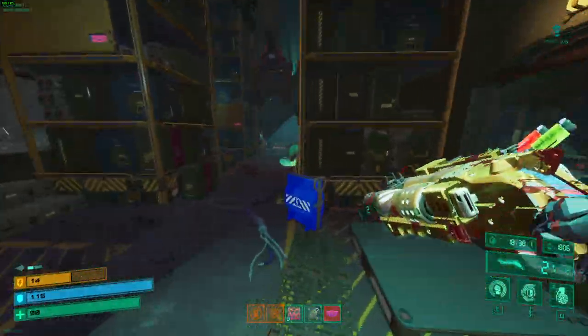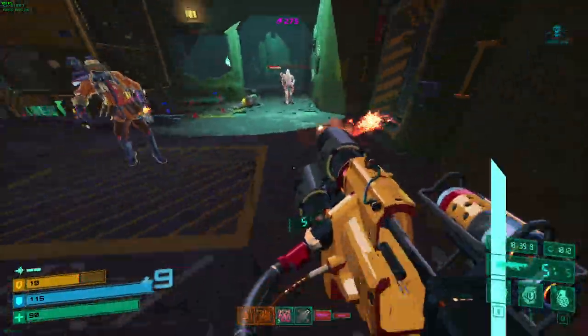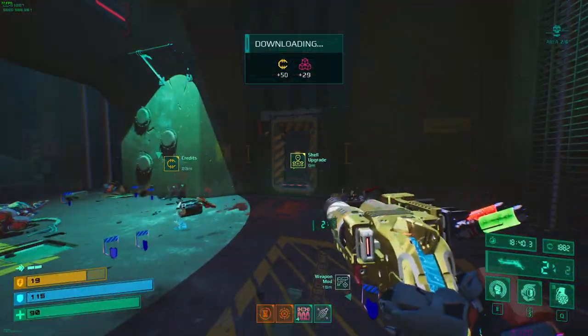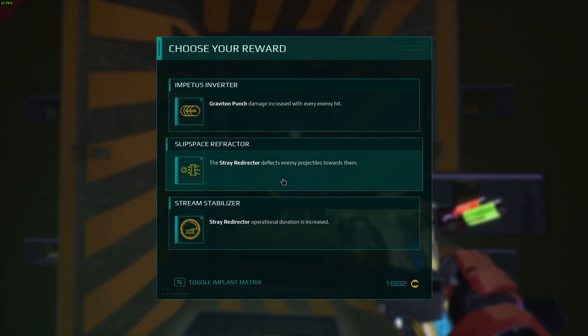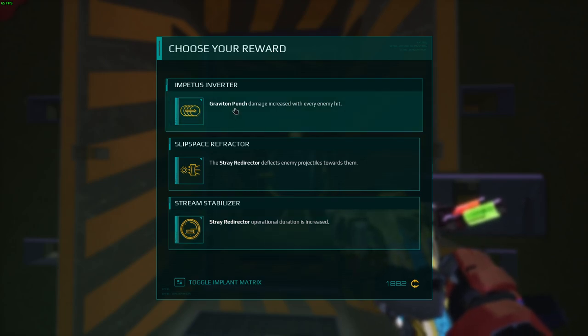You're not going to put yourself in a disadvantaged situation just by backing off for a second. That rebound is beautiful. Finally a shell upgrade — let's see what we get. Nothing I'm particularly interested in; I probably should have kept that last reroll for this. This one's probably my best option here — the operational duration upgrade I'd actually advise against on jug, because if you're cycling abilities quickly you won't take advantage of it.